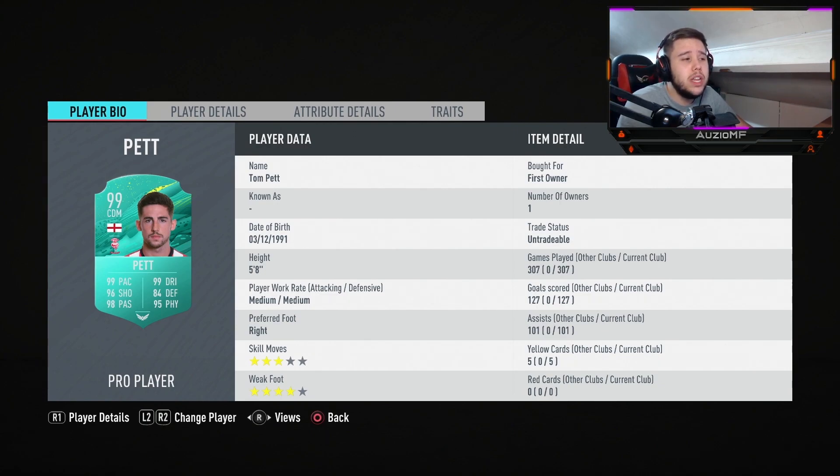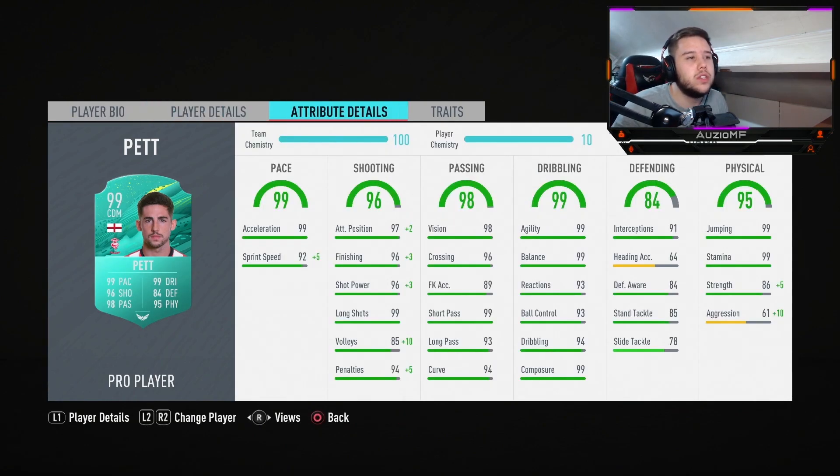He's 5'8", and 5'8" for a CAM is beautiful — it's literally a perfect height. He has got medium-medium work rates, which are the perfect attacking work rates. 3-star skill moves — I believe that's probably going to be the most disappointing bit about this card, because once you see these stats you're honestly going to be blown away. He's literally got everything apart from the 3-star skill moves. 4-star weak foot is obviously going to be nice because I can shoot with both feet.